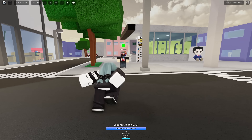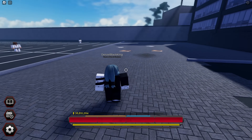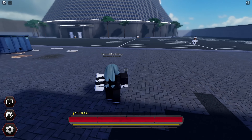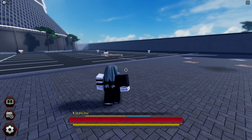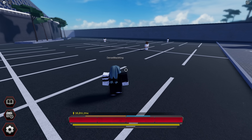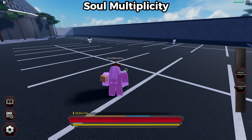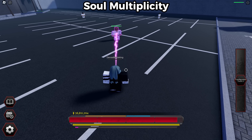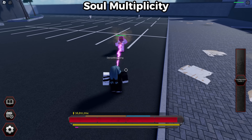Now on to the next game, which is Project Baki 3. This Mahito is probably my favorite out of all of them because there's so many things you're able to do with it. To use the first move, you first have to use the second move which is the X move — Transfer to Touch — and then once you're linked to them you press the first move which stuns or trips them.